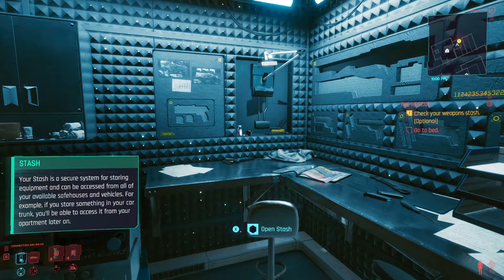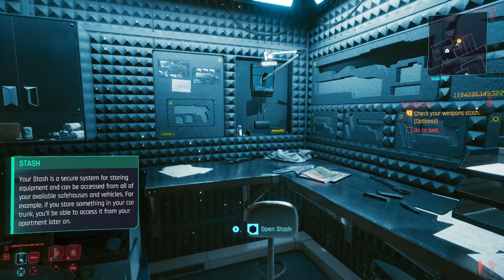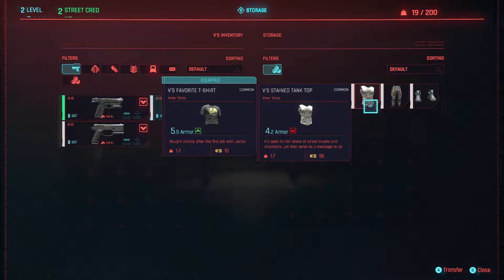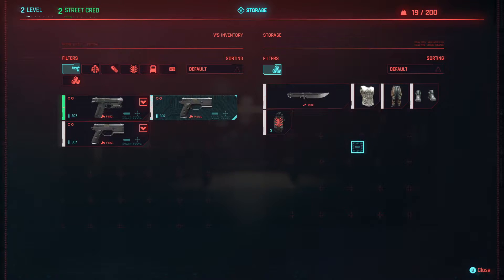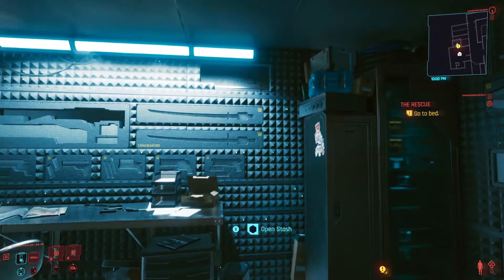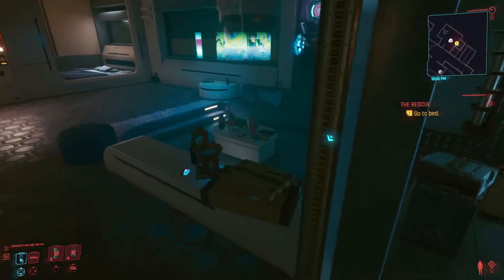Your stash — a secure system for storing equipment — can be accessed from all of your available safe houses and vehicles. For example, if you store something in your car trunk, you'll be able to access it from your apartment later on. Nice! These are my clothes, right? V's favorite shirt, V's pants, V's street kick. V's inventory — this is just storage. I can see all the attachments and weapons that I can have. It's pretty cool already. Can't wait to have this area full.